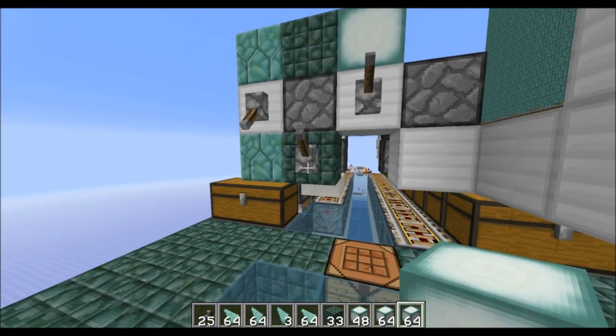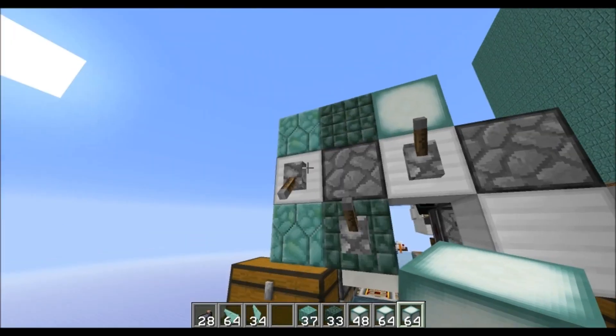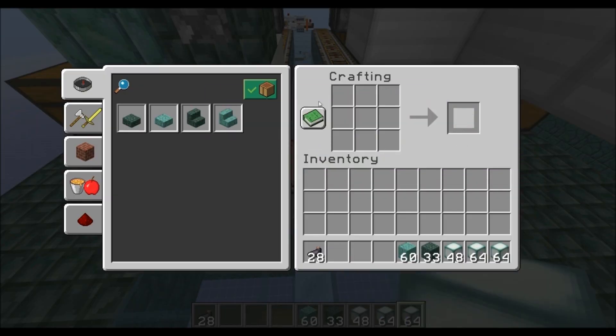You can also just distribute the normal shards and then craft these up, just in case you want to do that. Though I don't think this is really the right way — if you want to make a lot of these, you can just break chests and craft it that way.